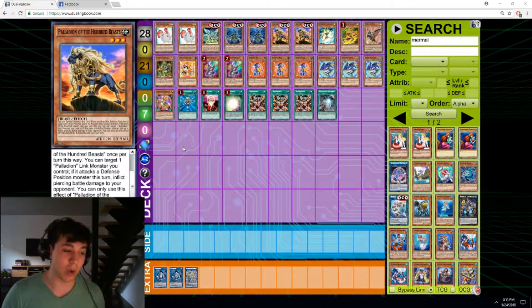Now, the disadvantage to that is that you have to draw Transmodify. If you don't, it's bad — it doesn't get you anything. They have their own engine, but if you don't draw Transmodify with the Palladians, they're not doing anything. They're just there in your hand.